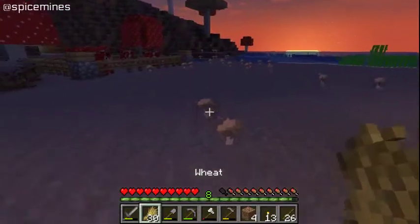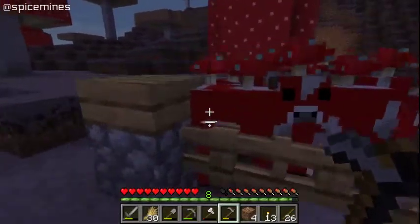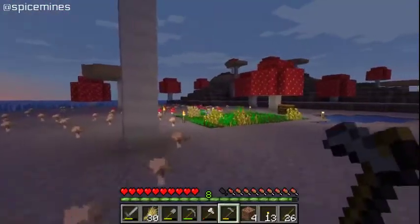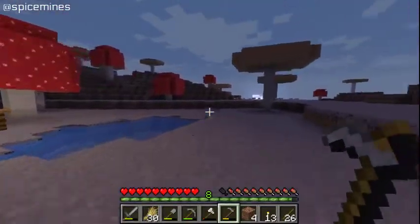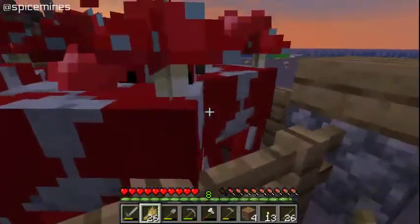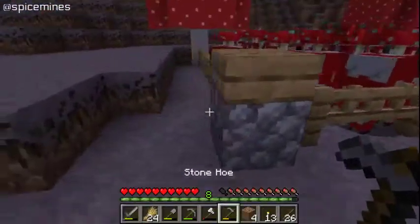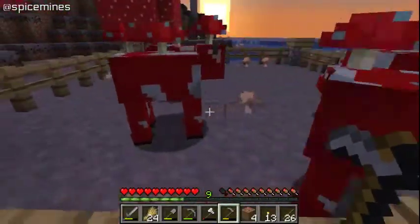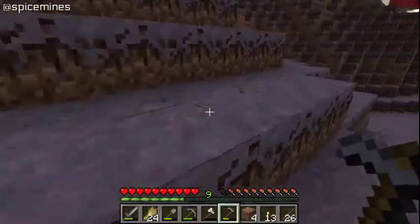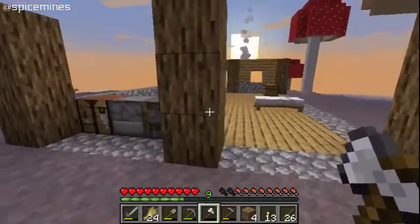I got 30 wheat — that's quite a bit. We have three, four, five, six, seven cows. Let's just go ahead and give these cows wheat and let them do their thing inside here. Heard expansion — so that worked out. Let me go put up some of these blocks and then let's get down in the mine and go get some andesite so we can get started on the house.